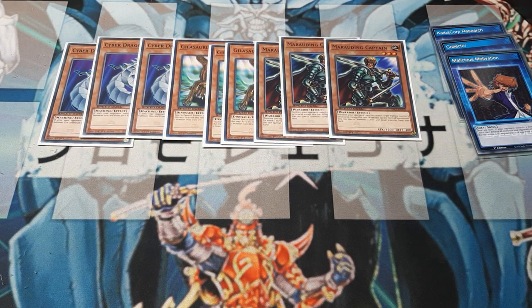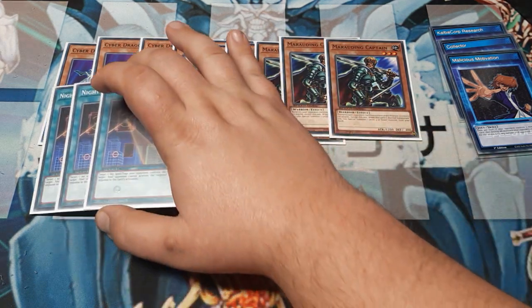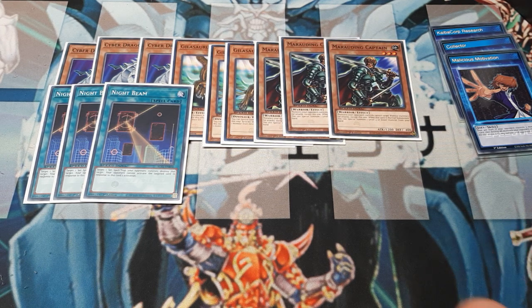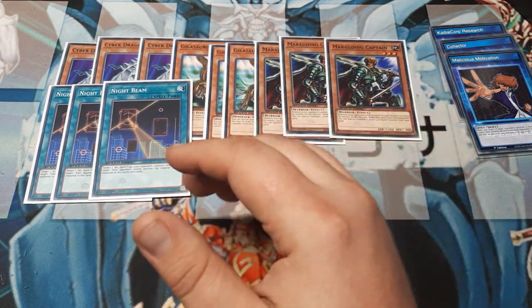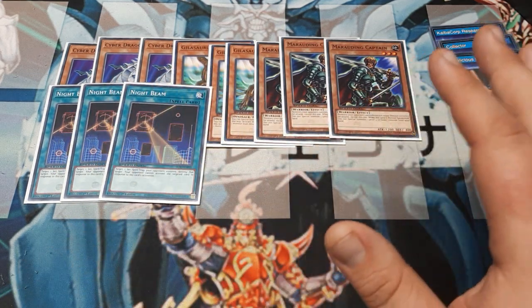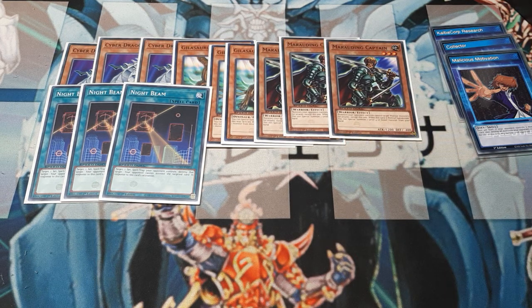Moving into the spells. We already used our three-of slot on Cyber Dragon, so no Cosmic Cyclones. Instead, we're using a full flight of Night Beam. Night Beam is going to be really good — this deck is kind of one-sided, basically swarm and strike, so we need something to help out. Night Beam stuns the card we're targeting so it can't flip in response, and can take out a lot of threats. The only thing we lose out on is the quick-play aspect of Cosmic Cyclone. We're also running one copy of Offerings to the Doomed and two copies of Shrink for the quick-play.